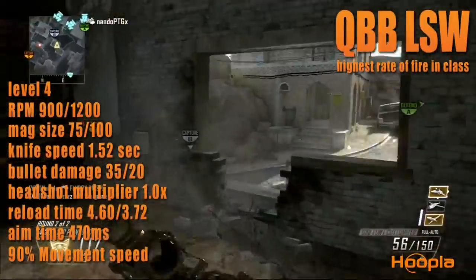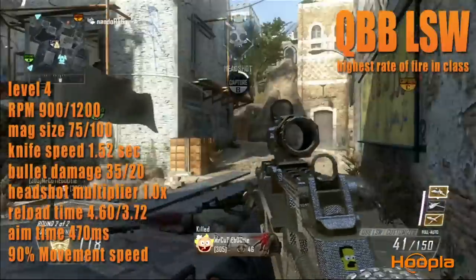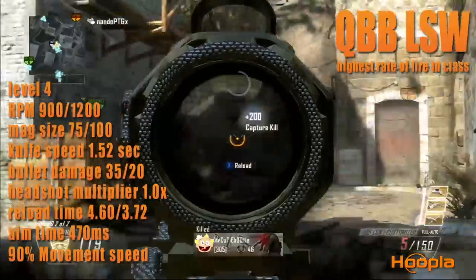Some perks to throw on this gun are flak jacket to avoid grenades, toughness to flinch less and stay in gunfights, dexterity to get your gun up quicker, and tac mask to avoid shock charges and concussion grenades.